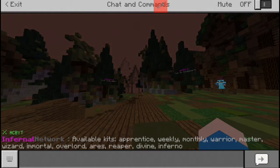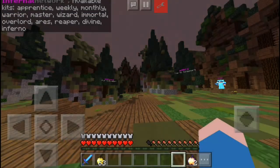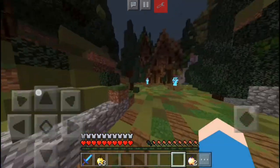I would assume monthly is probably like unenchanted diamond, weekly is probably like enchanted iron, and then I would assume Apprentice is probably like leather or something like that.